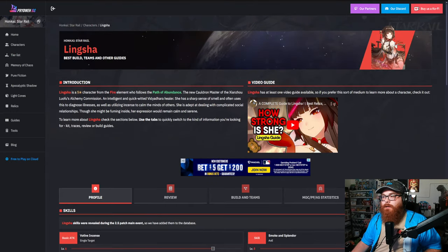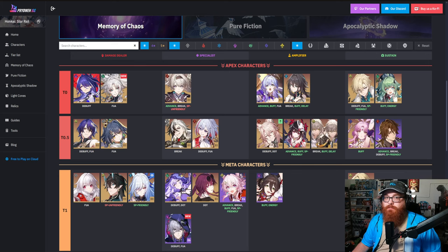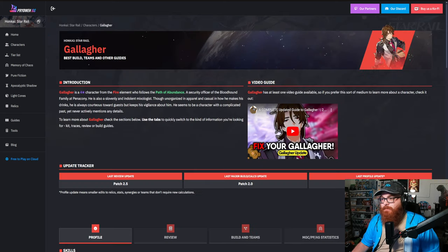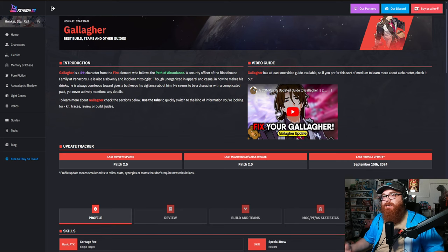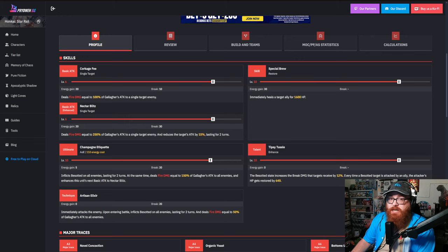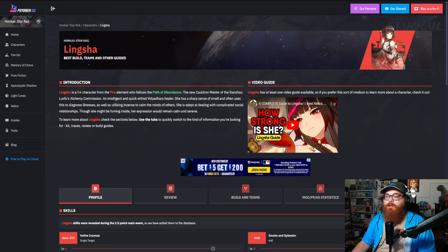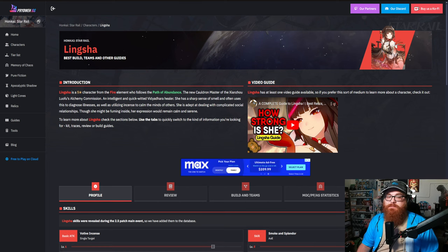Lingsha is great, but there's a character I hinted at before that does pretty well too — that's Gallagher. Lingsha is going to be that healer-slash-support for break teams, but we already have Gallagher. Gallagher's kit, as a four-star, is not as expansive as Lingsha's, but if you have Gallagher, you're already clearing so much content. So I can't sit here and say that summoning for Lingsha is going to be as big a benefit as people might think.